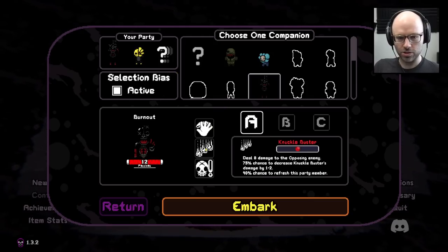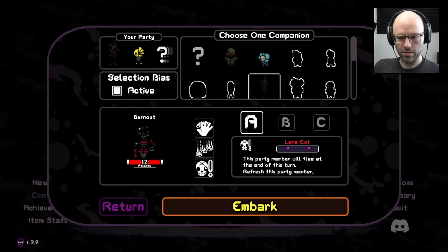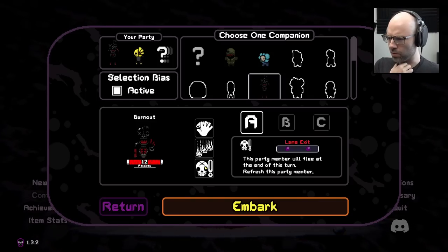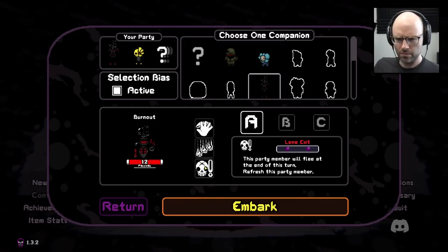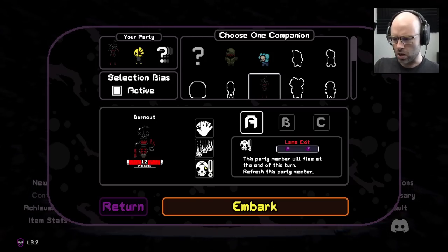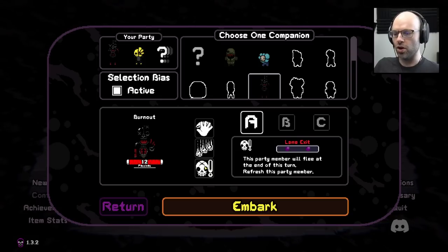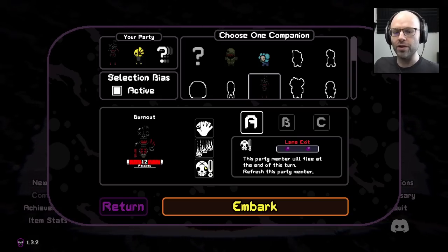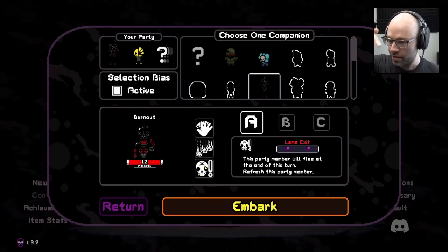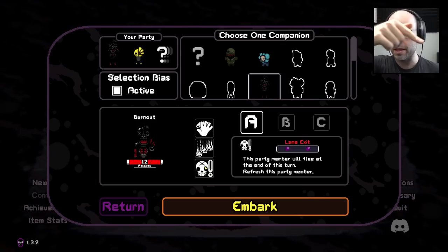Let me take a look at him. He's got slap. Lame exit will flee at the end of this turn. Refresh them. Somebody smarter than me, tell me what that means. You could spend two purples if you're in overflow for free, and then you could spend as many purples as you want. And then you do one attack at the end, but then he'll flee.